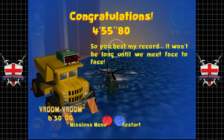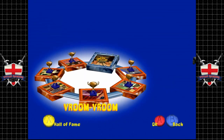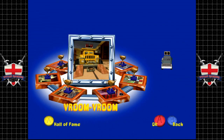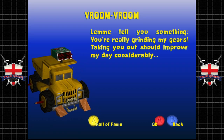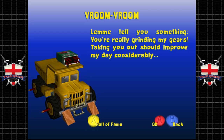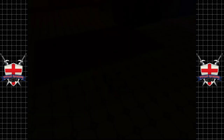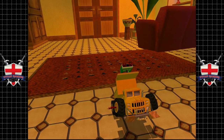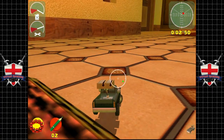Insectophobia done! The boss taunts us — it won't be long until we meet face to face. Now we've just got the boss to deal with — 35 minutes in, what the heck. You can tell you're enjoying the game. The boss says we're really grinding his gears and taking him out should improve his day considerably.